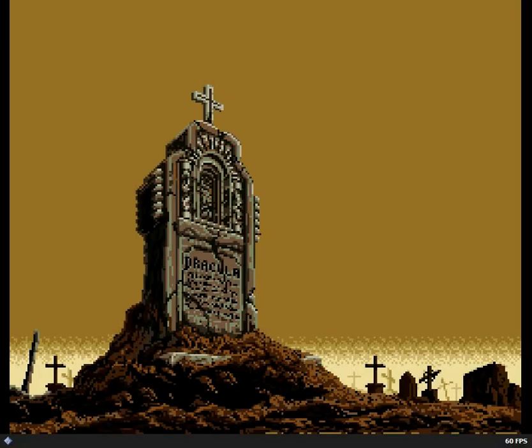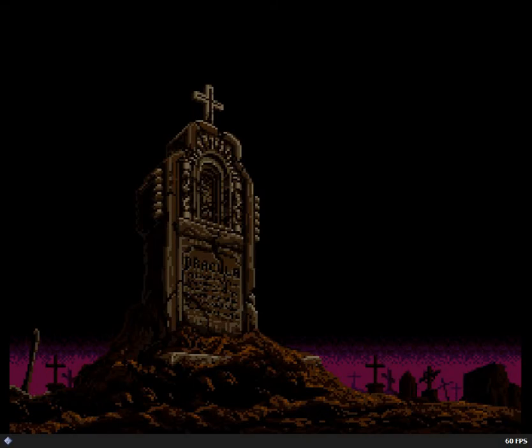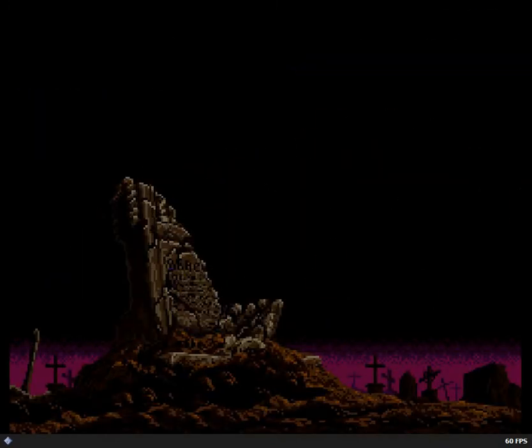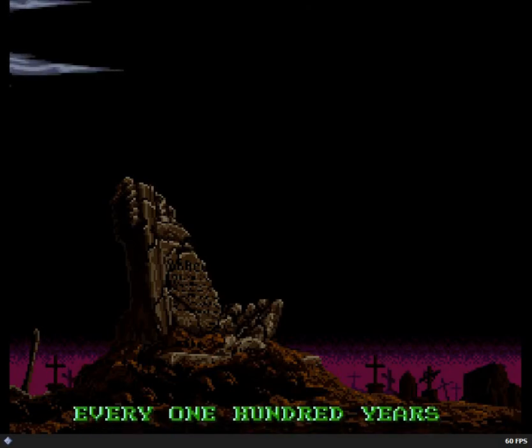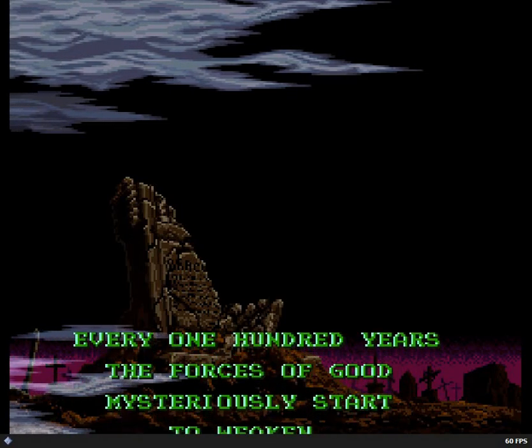A lot of the religious iconography — see that tombstone right there with the cross on top? That was not there originally in the American release. So there's some religious iconography, and some statues were uncensored a little bit. And then probably the most noticeable change that you'll see is Stage 8, the dungeon — instead of having a bunch of green slime everywhere, it's actual blood like it's supposed to be. Just a few little things like that. I thought it might be fun to show off. Really, I just wanted an excuse to play through this game.